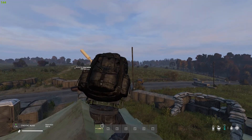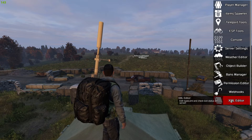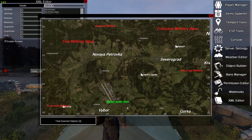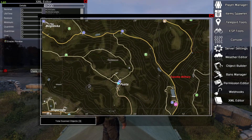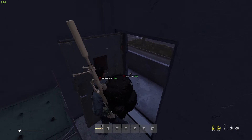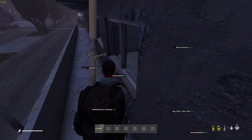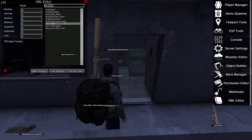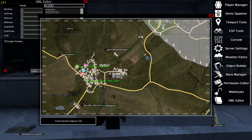Next we need to verify that these are spawning in the wild. I'll use the admin tools I have installed — Vanilla Plus Plus — and go to the XML editor, searching for the M2400. We'll search for the regular one and get some item stats. It looks like we have a couple on the map — there appear to be some right over at Northwest Airfield. After looking around a bit and using ESP, we can see it has spawned over there. We'll check for one more item quickly, and it looks like there are some mags in there too — everything is working.